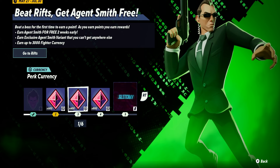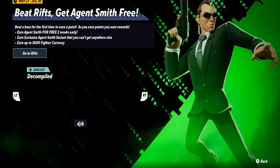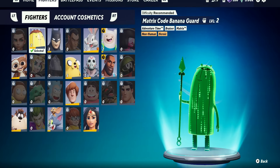Going through the agent character rift, you'll unlock around 3,000 fighter currency, allowing you to pretty much buy any character you want, excluding the Joker. This lets you rack up some points really nicely as well as getting some in-game currency and some pretty cool skins.